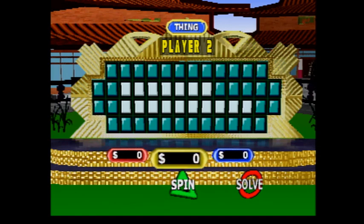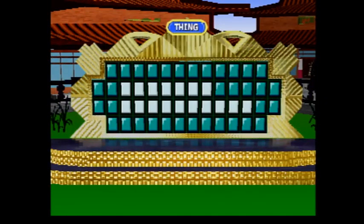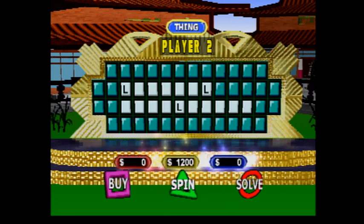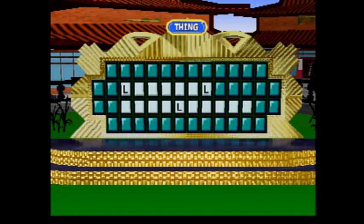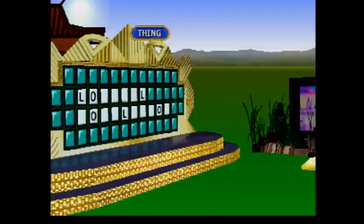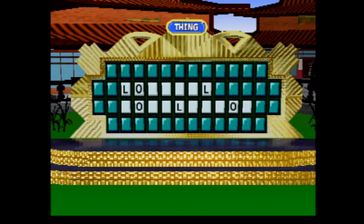Player two, you're up. I'll spin. Come on, show me the big money! $400. L — there are three of them. I think I'll buy a vowel here, Ben. I'd like an O, please. There are three of them. I think I'll spin it, Ben. I've got the first word, but I do not know that second word. Too bad! No! Yes! Too bad.